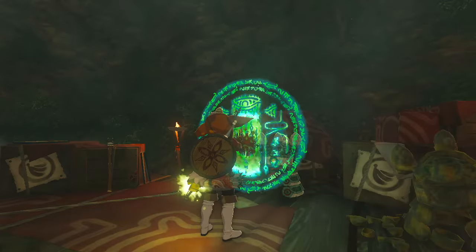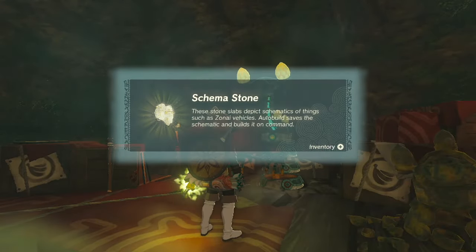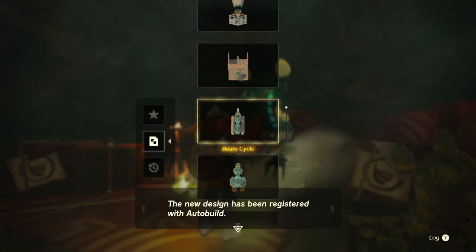Once you kill the Yiga clan members, you want to put your hand against the activation thing and you will talk to the construct. The construct will give you a schematic stone for the beam cycle.